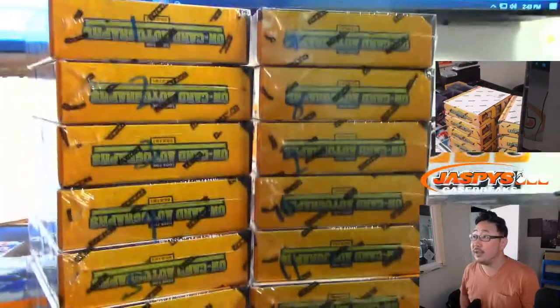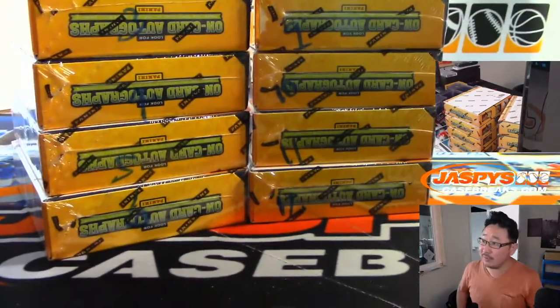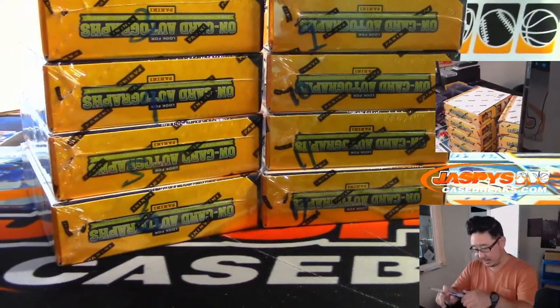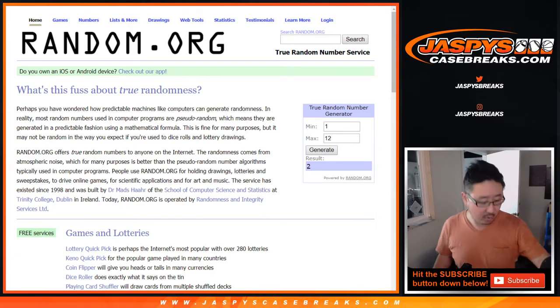Alright, so you can see 1 through 12 boxes numbered. Now let's go back to RAM.org, let's go to the RAM.org homepage, let's generate a number between 1 and 12, and box 2 is what we're going to do.